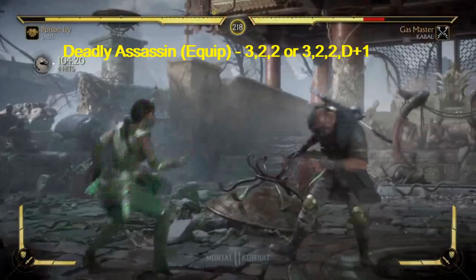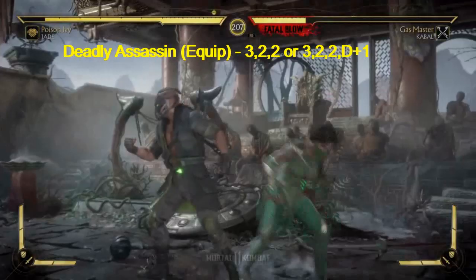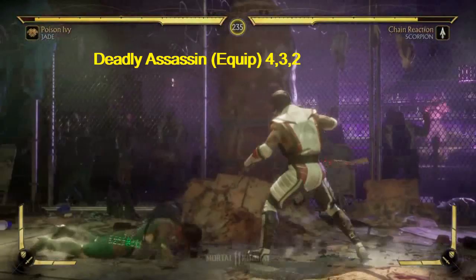Three, two, two is one of the extended combos for Deadly Assassin. You add down one and you get that extra hit. Four, three, two is another one of those combos with Deadly Assassin.